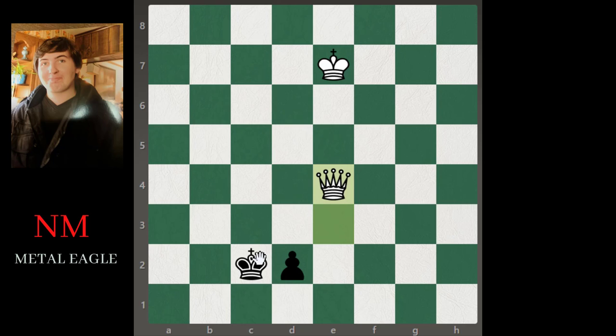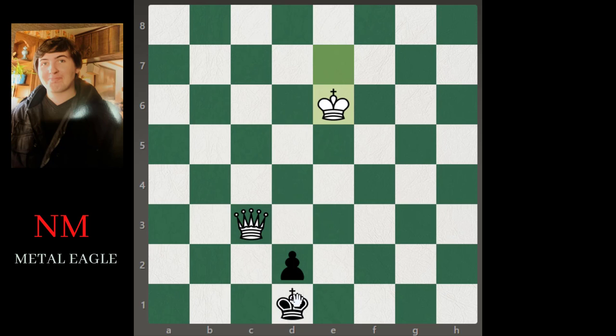They go king c1, we play queen c4. Maybe king b2 — now queen d3, king c1, queen c3, king d1, and we move our king in. If they go king e2, we play queen c4 check, then queen e4 check.